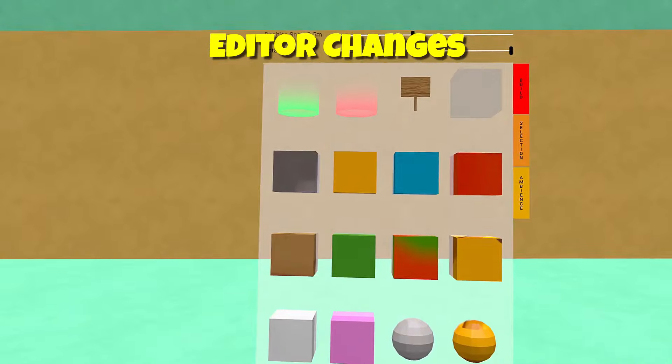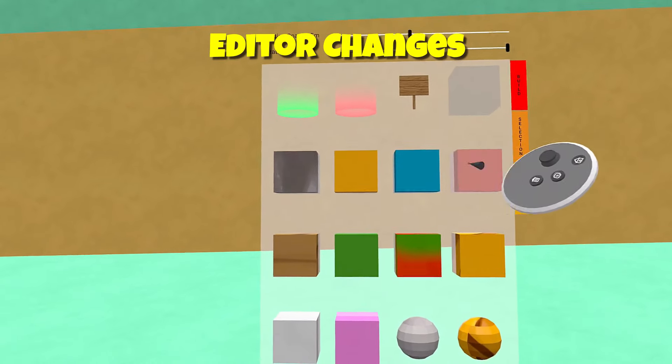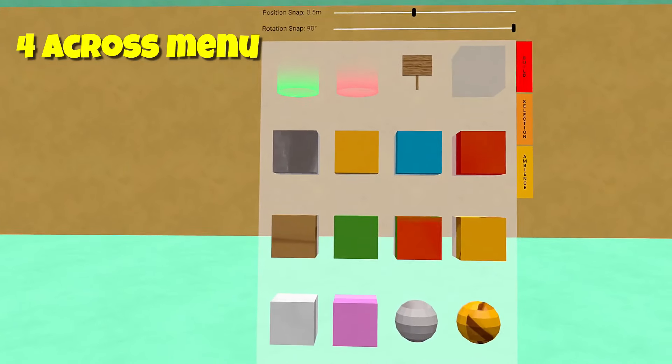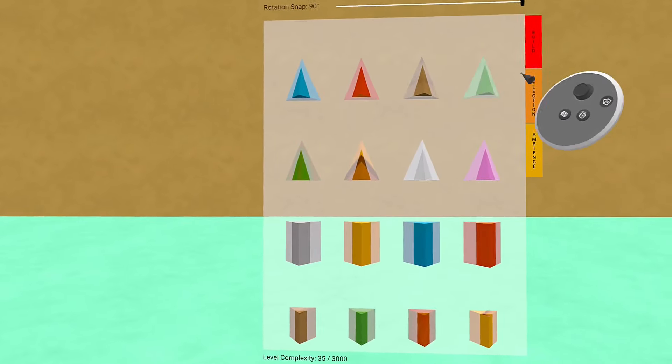Alright everybody, we're in editor right now. The first change I want you to take note of is there are now four across on the menu rather than three. It's not a huge change, but it does make it easier to get to shapes and go through them faster. I do like that.